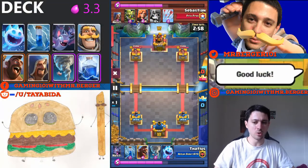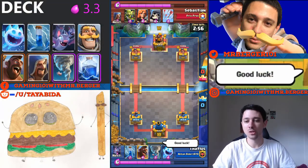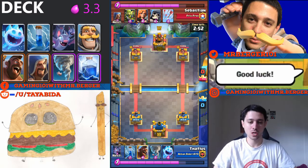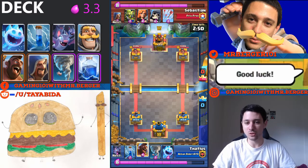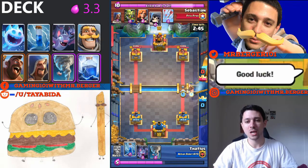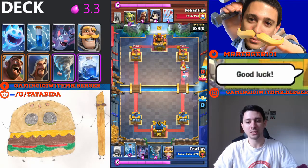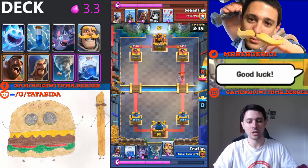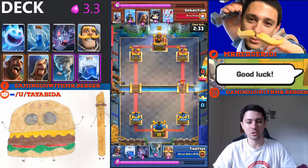In these replays, I am going to be using the recently covered 3.3 elixir cost hog wizard cycle deck that I concocted myself. It's a combination of the classic hog Xenado and the classic hog 2.6 deck, except that I ran tornado instead of cannon, and subbed in a few other things based on card levels — wizard instead of executioner, knight instead of ice golem, so on and so forth.